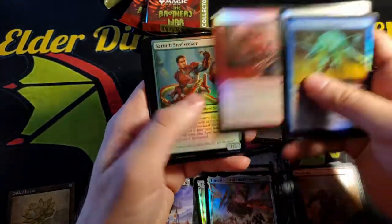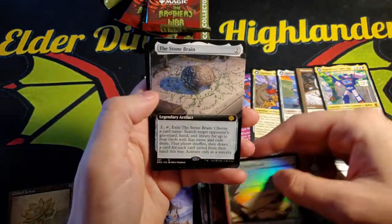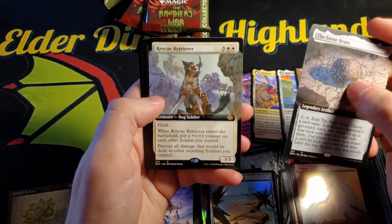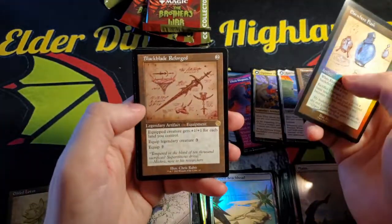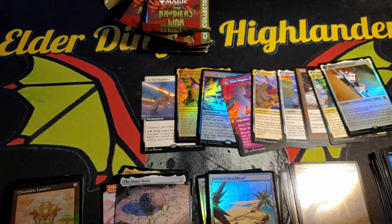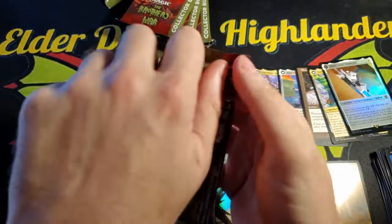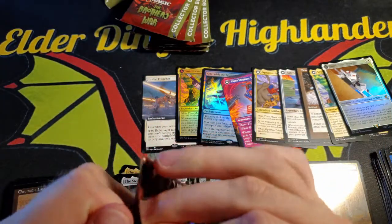This is also the halfway point in the box. We got a Plains, Fortified Beachhead, The Stone Brain, Rescue Retriever — cute dog — Elsewhere Flask, Soul Guide Lantern, Black Blade Reforged, Black Blade Reforged foil, Prowl, and a Chromatic Lantern. We're over halfway and we've gotten a lot of mythics but most of them are Transformer cards.